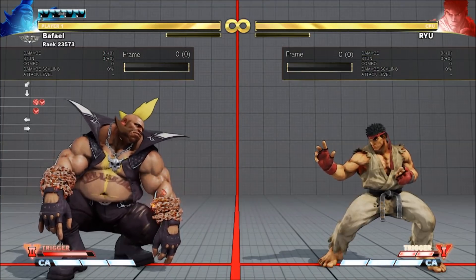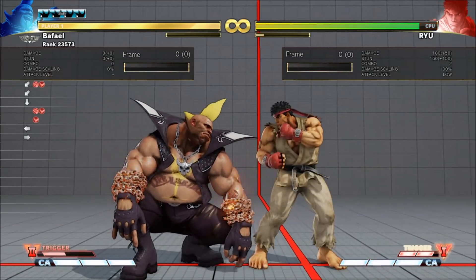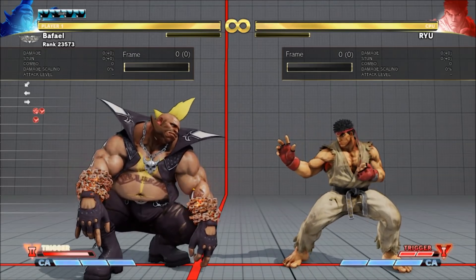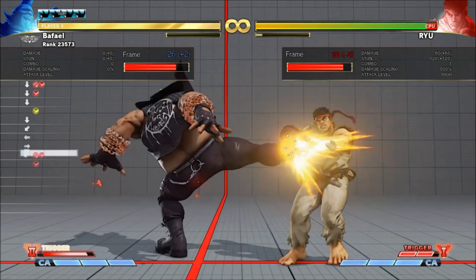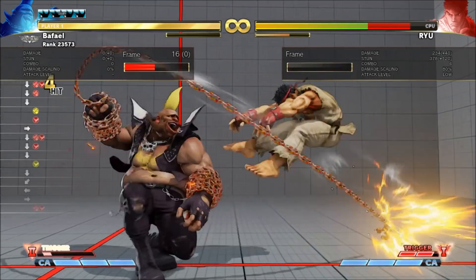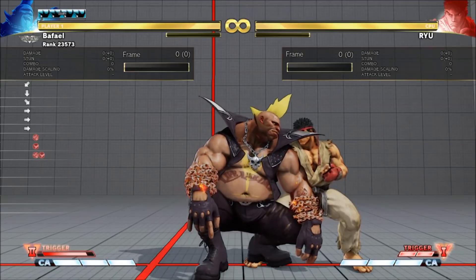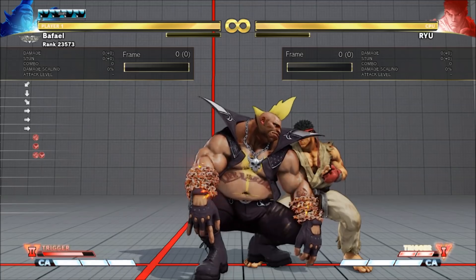Hitting down plus trigger input gives you a low chain. This is also minus 2 and gives you a huge range low. It's a little faster than high chain, and it combos from most mediums. You can actually juggle into the low chain from Bullhead. I didn't see any juggles out of it, but it does good damage and leaves the opponent point blank and knocked over, so it's not a bad ender.